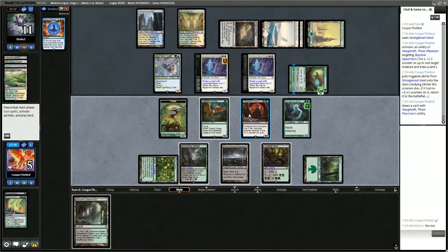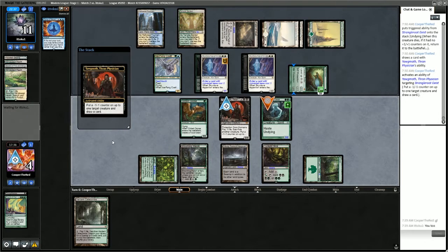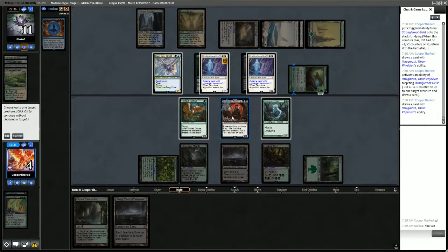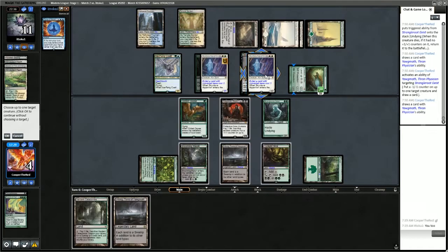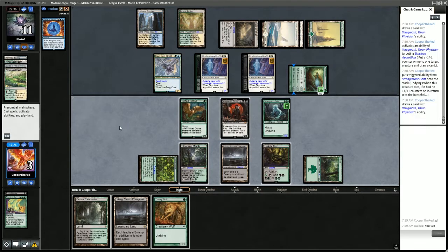Let's put a counter onto Strangleroot Geist, sacrificing our plant. Let's put a counter onto Skyclave Apparition, sacrificing Strangleroot Geist — we find Young Wolf. We're almost there.